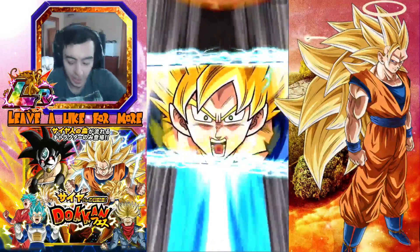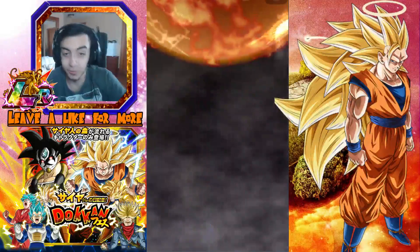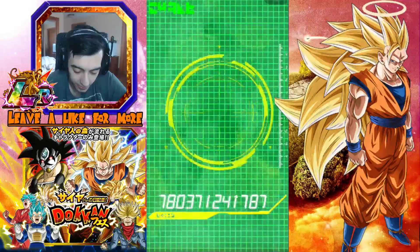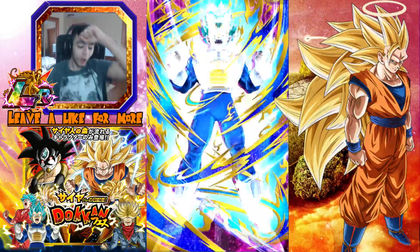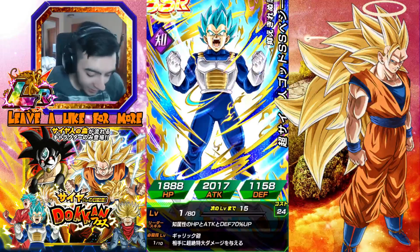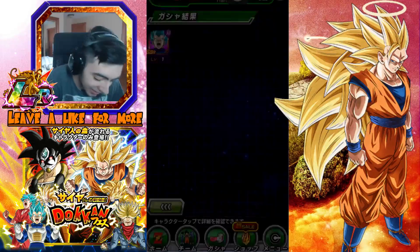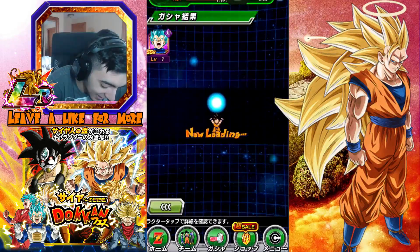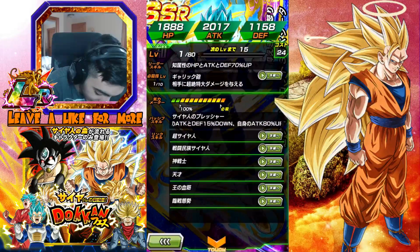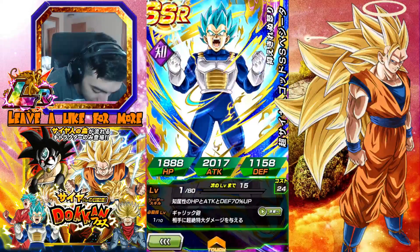This is going to be hot garbage. Rainbow - Super Saiyan - Hercule to the right. If it was anything else but Hercule to the right, maybe I would have higher expectation. No! We got the Intelligence Vegeta! Oh my god! Yes! I mean this card isn't too relevant anymore, but he's still a very cool card and I'd love to have him.